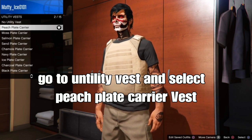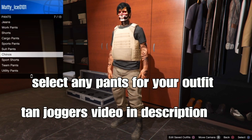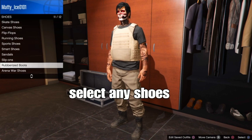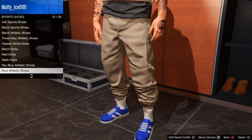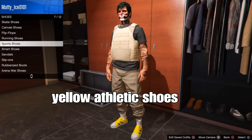The next step is simple: back out to pants. I'm using the tan joggers for my outfit, but you can use any type of pants you want. For shoes, you can use any type of shoes — for me, I'm going to use the yellow athlete sports shoes.